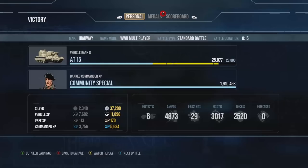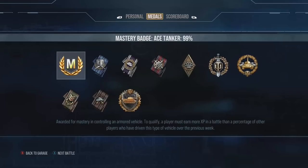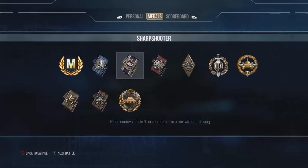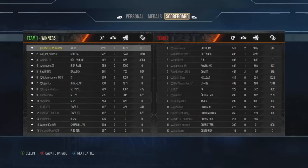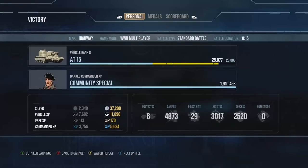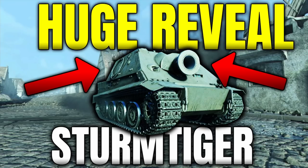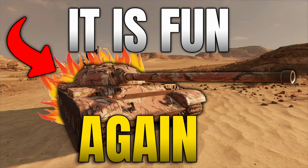Just a fantastic round — everything went perfect. 2500 blocked, Mastery Badge, Top Gun, High Caliber, Steel Wall, and pretty much every medal you could want except the epic/elite medals. That 2276 base XP is crazy — a really amazing round in the AT15 and definitely one I hope you enjoyed watching. If you did, please hit that like button, check out the other gameplay videos on the channel, subscribe, and I hope to see you in one of those videos very soon. Goodbye!